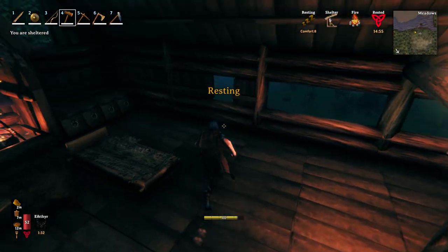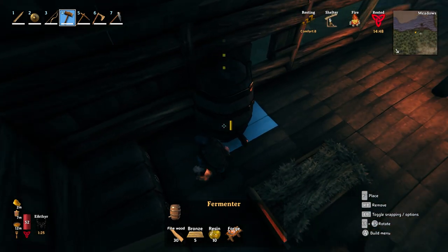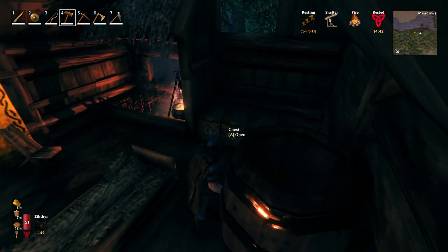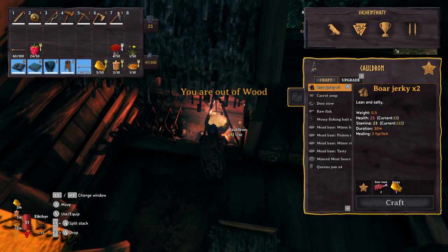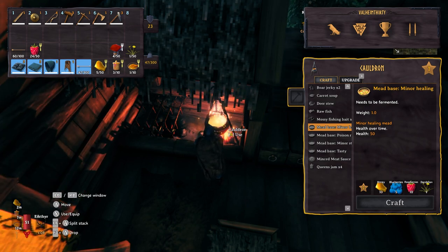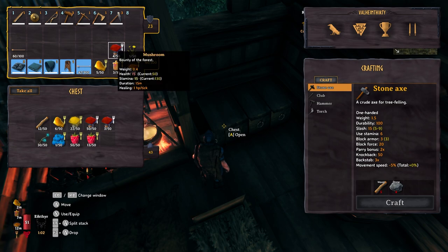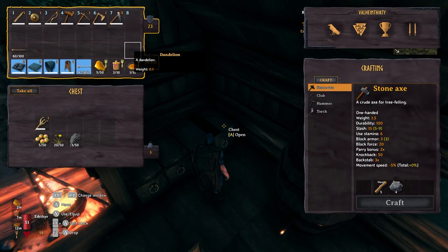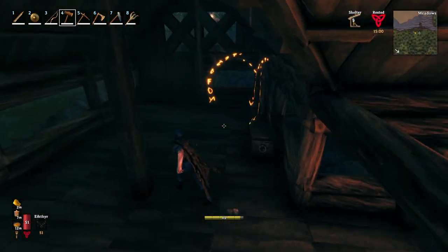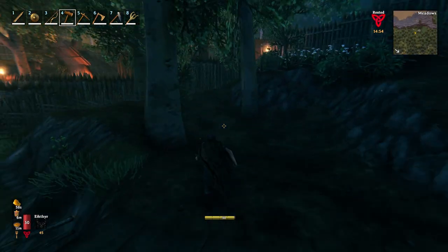In the kitchen. Perfect place, right by the bed. What's the healing mead — cake? Minor healing mead. Blueberries. I was afraid of that. Blueberries, raspberries, and honey. And I am short on blueberries. Let's go check on those carrots. Short on carrot soup. Short on blueberries. Let's take care of the carrots and let's take care of the blueberries.